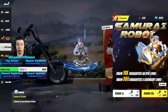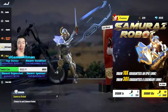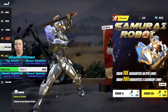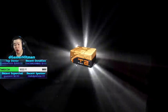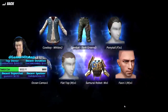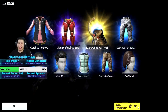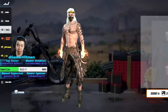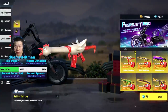Now the main event — we go to the store, advanced supply tickets, and exchange. I have 329 advanced tickets saved up just for this sick samurai outfit. It's almost like the ronin outfit from Wolverine. First draw we got a samurai robot part. Second draw another samurai robot part. Third draw gave us the legendary hammer and the pants — let's go!